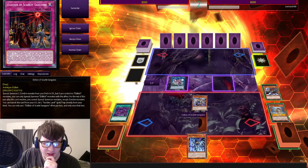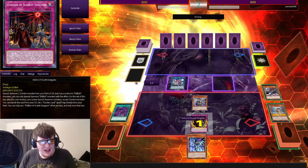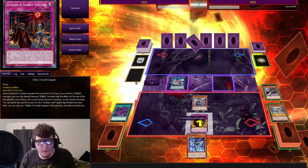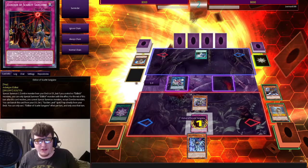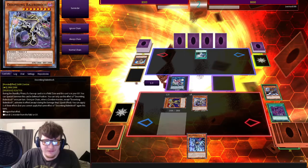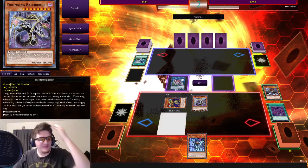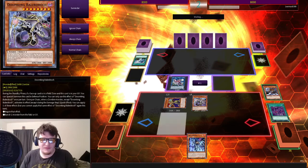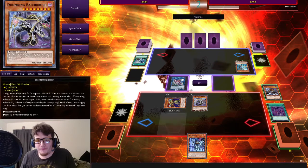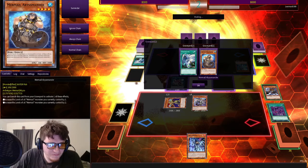I'm going to go ahead and read this copy of Elixir's Scarlet — I have to read this card because I don't remember what it does. Basically I can summon my Eldritch from the deck. I'm going to chain a copy of Twintester. How dare you. I'll still bring out Golden Boy, that's fine. This isn't the greatest hand ever. Normal summon. You definitely don't have a good hand if you're normal summoning him. Yeah, my hand's pretty bad.